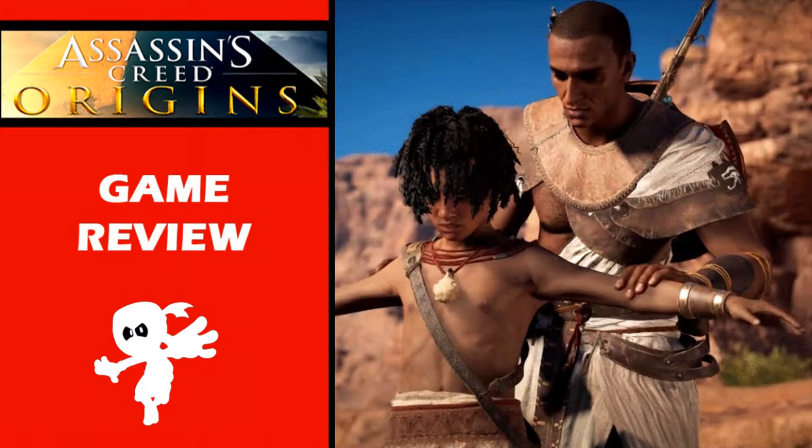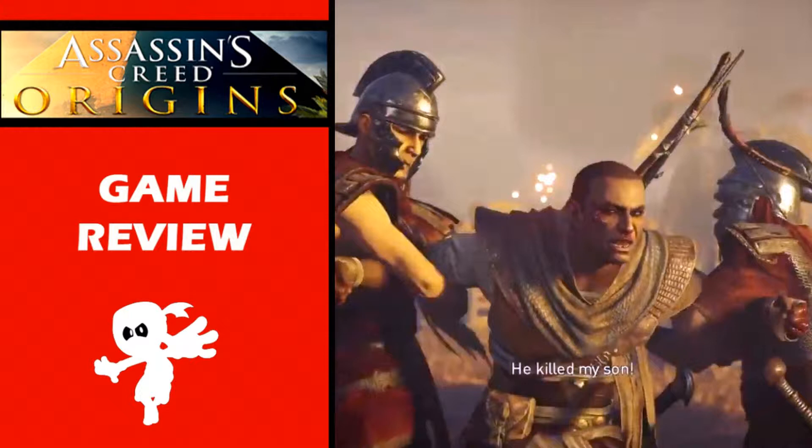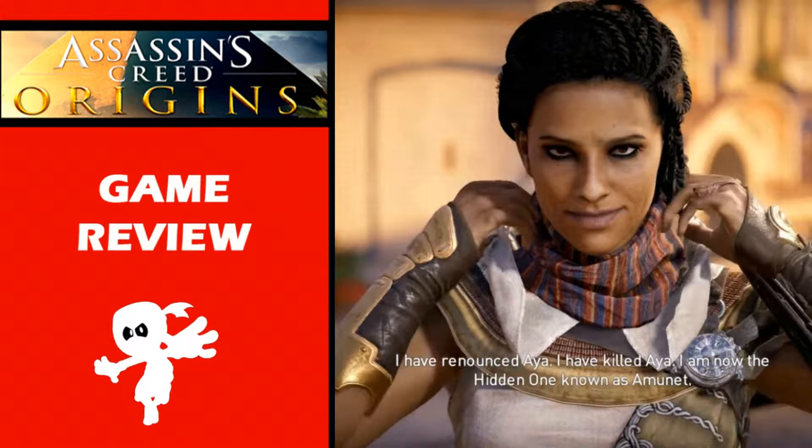You care about what Bayek is going through. You care about the fact that he's lost his son and that he's torn between a sense of duty, helping people, and seeking revenge to find the person who took his son so that he can guarantee that his son rests in peace. What ends up happening is Aya — who is later mentioned in other Assassin's Creed games by another Egyptian name — turns out to be the legendary character who really ends up developing the Assassin's Guild.